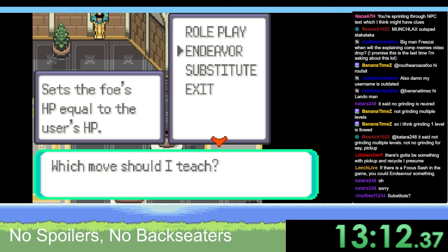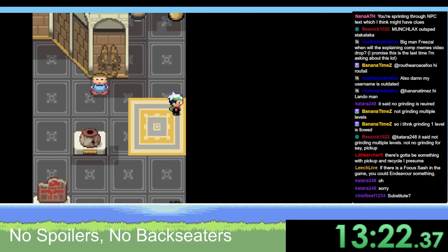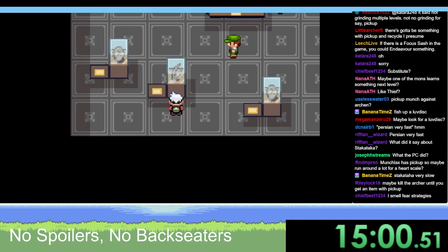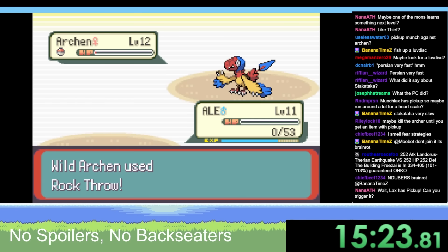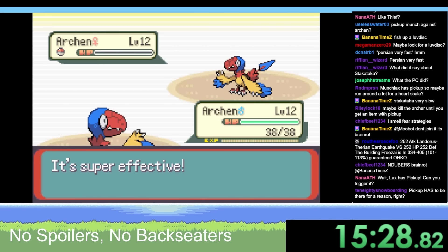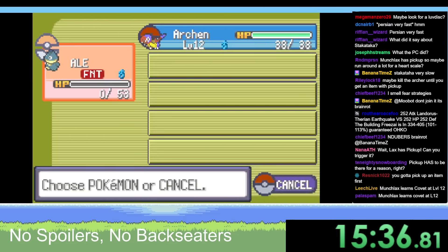We do definitely have to use Endeavor. To get Endeavor, we need a heart scale. Where is the heart scale? Where could a heart scale be? It's Endeavor for sure. I fainted, but we got something - a heart scale! We got the heart scale.